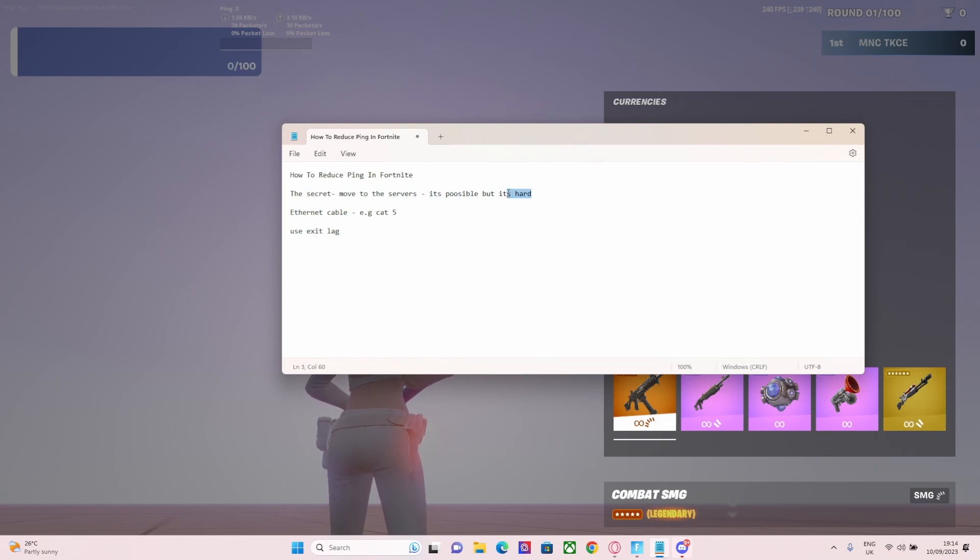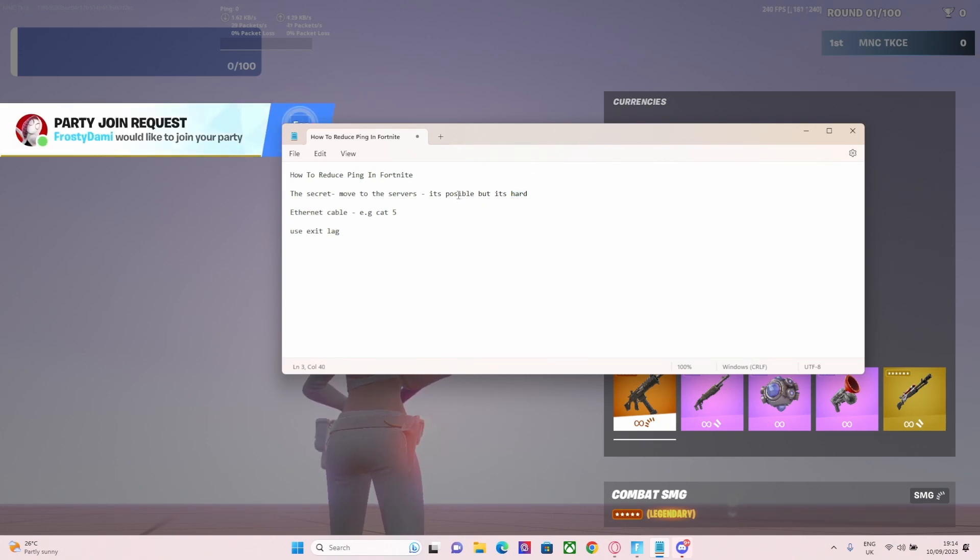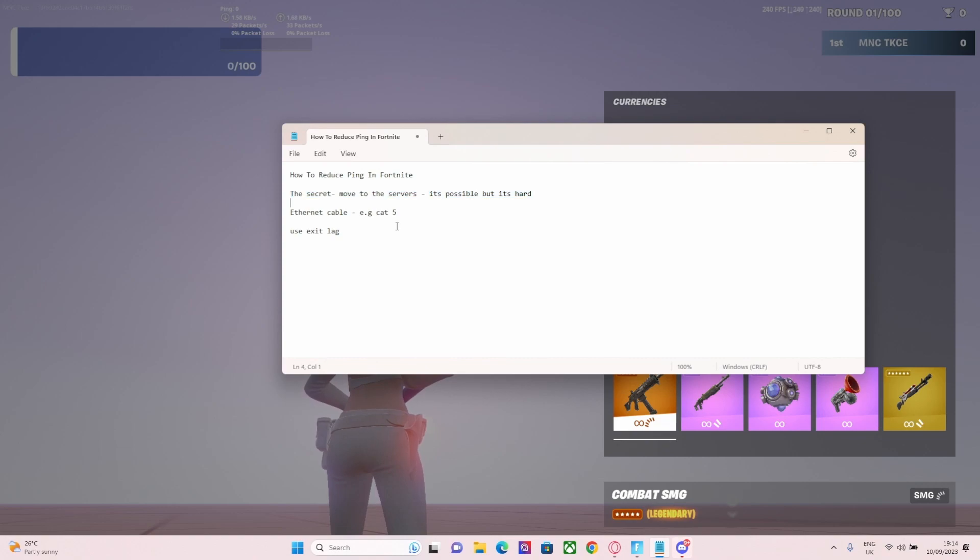I don't want you to think it's impossible — like, I can't make a video about how to move from Nigeria, for example. But that's the first tip: moving to where the server is. Another tip is by using an ethernet cable, and there's actually a specific type you have to use.